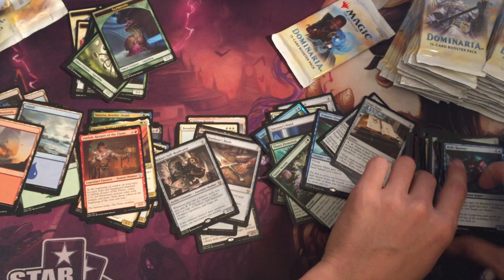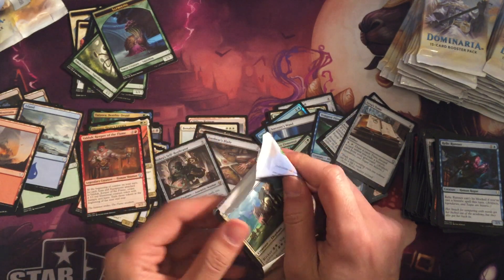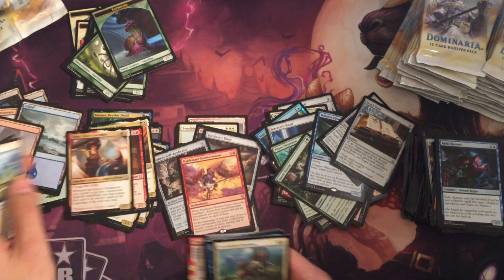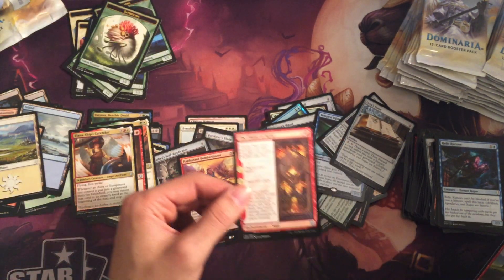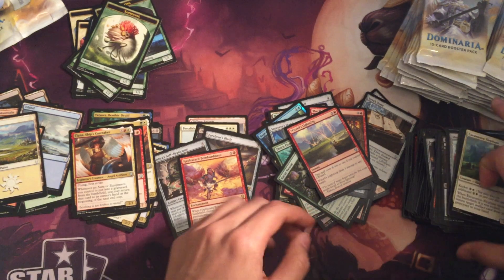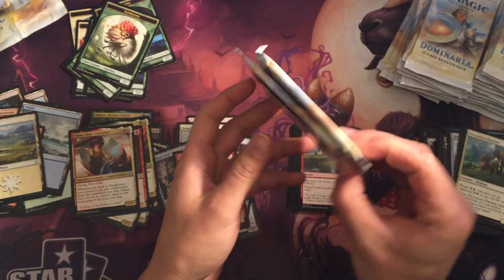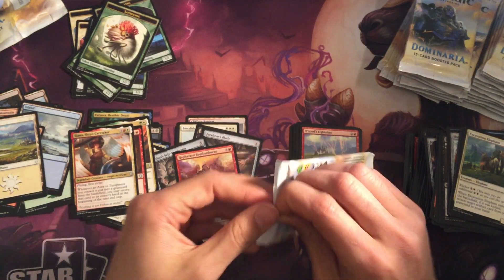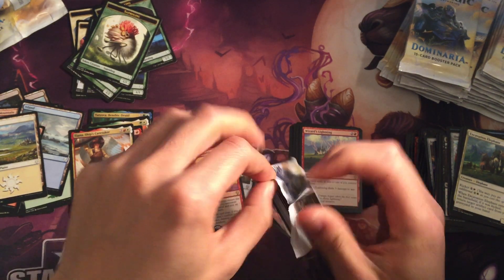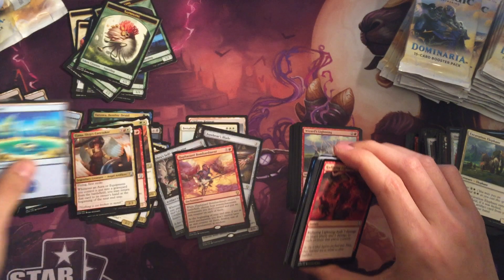Still have not hit a mythic yet. We're at 12 packs with no mythics — this is ridiculous. Hazard Bombardment, Tiana's Ship Caretaker, Flame of Keld — the Sagas are cool, they're a cool mechanic. Wizards Lightning. Let's clean up the piles a little bit. I hope this is a good box. Don't do me like this, Wizards. Zuko — this card is going to be great with the Rat standard deck; creatures with power or toughness one or less can't be blocked.